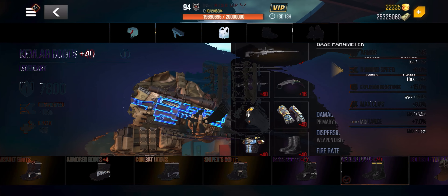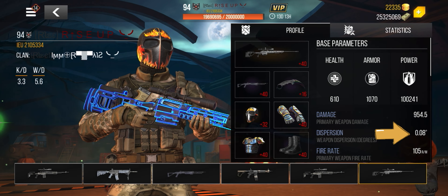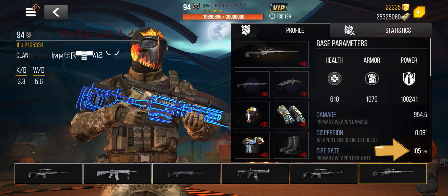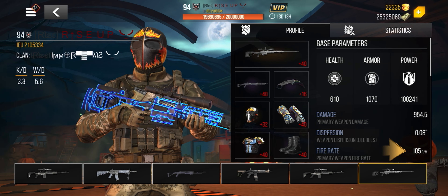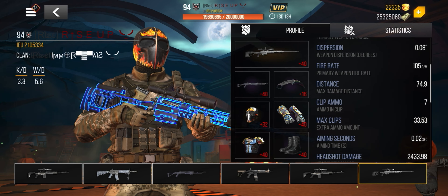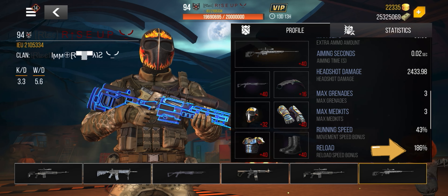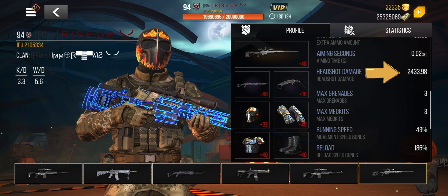With the equipment and skills equipped, damage is now 954.5, dispersion 0.08, fire rate 105 rounds per minute — a huge change because of the equipment and skills. Reload speed is 186, running speed 43 percent, and headshot damage is now 2,433.98. Like I said, an amazing sniper rifle — I highly highly recommend it.